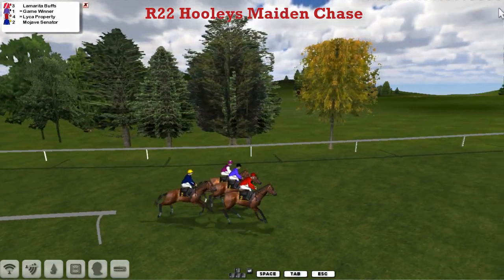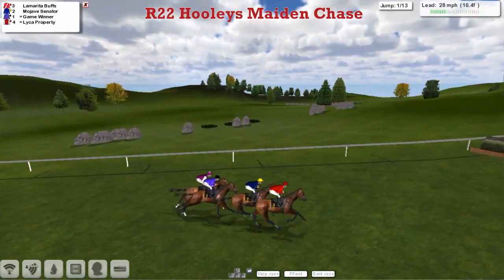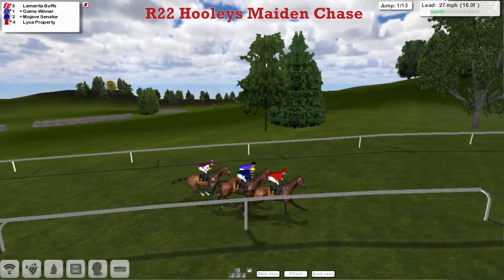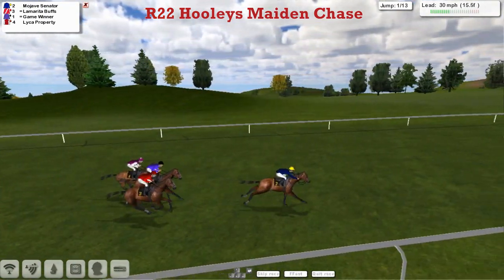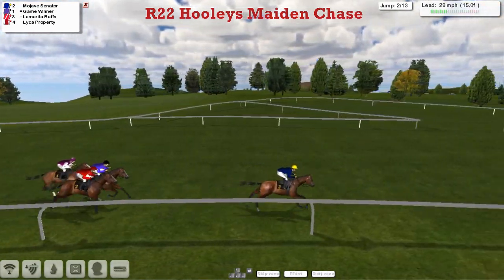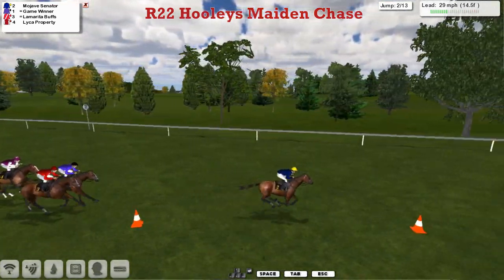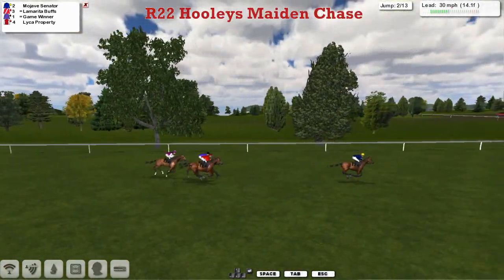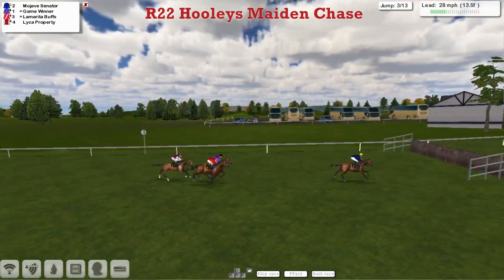A clear round, and away we go. Lamarita Buffs is the early leader as they make their way towards the first, which is a ditch — technically not allowed in real racing as you're not allowed to have a ditch or a water jump as the first fence. But it's Mojave Senator who is in the lead, leading by about four lengths as they've settled themselves down.